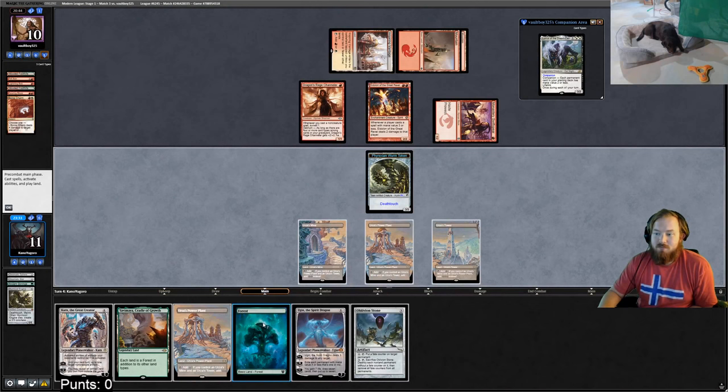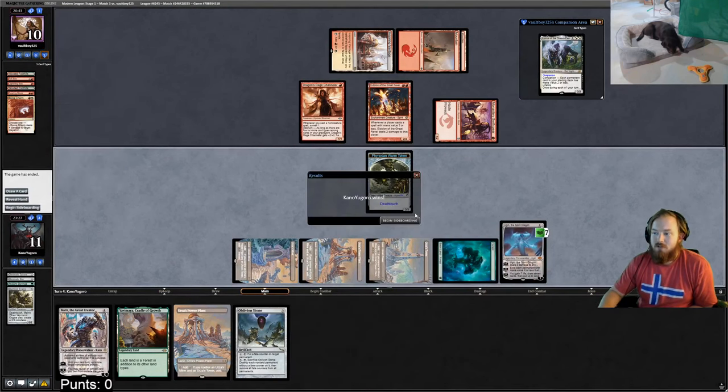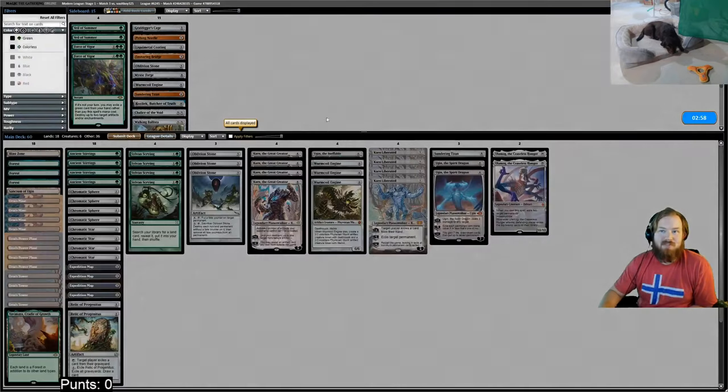We play a forest, play Ugin. Opponent concedes to Ugin.